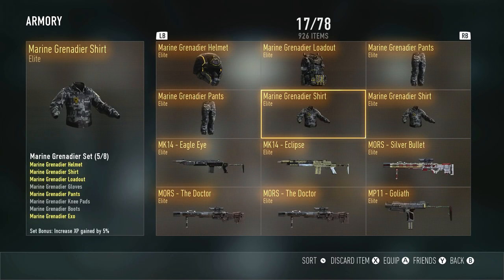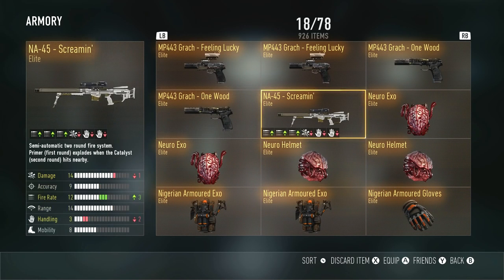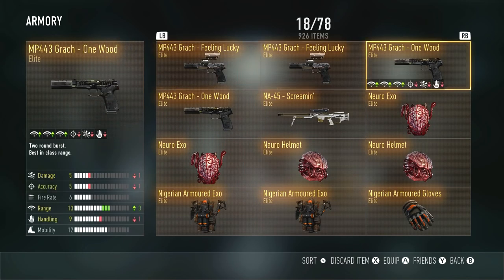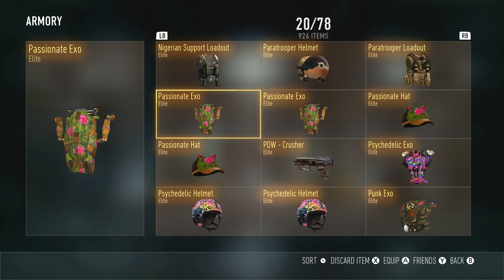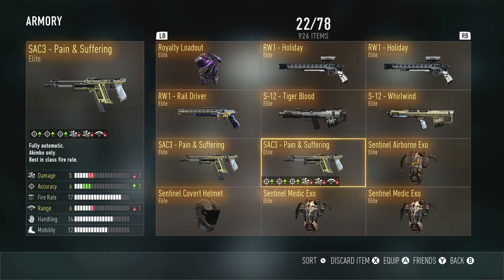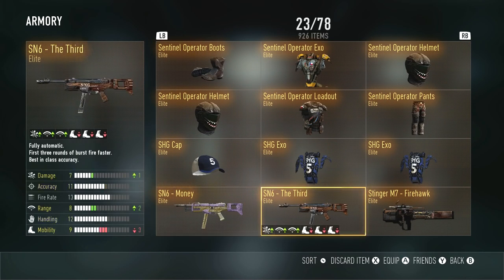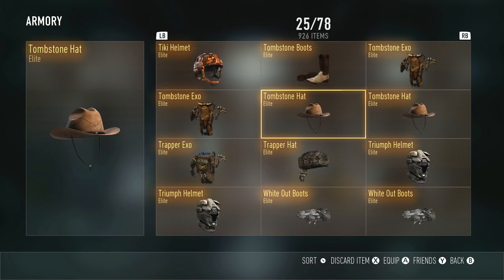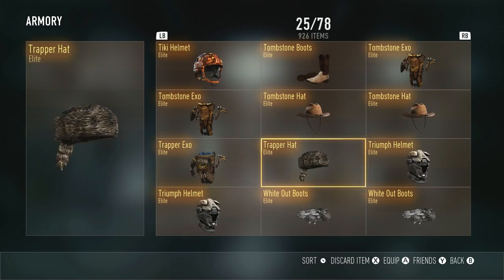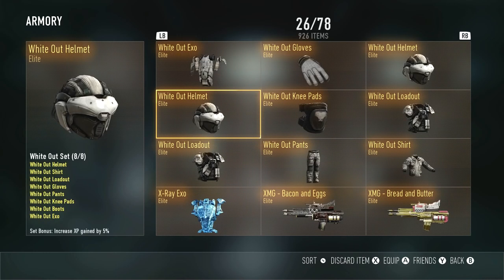We got the M1 Irons Outlaw — unfortunately I don't have the other one yet, hopefully we can get that soon. Both MK14s, both MOR variants. MP11 — I'm still looking for the Squeaker. I got the Screamin' right here, but I want the Ravager; I have it on my PS4 account. We're going to do videos on those NA45s very soon. The MP443, of course. A lot of gear rolling through. Both Pytac variants, a lot of royalty stuff. Both S12s, still looking for the other SAC3. We have the RW1 Holiday and Rail Driver. Both SN6s, both TAC19 variants. A lot of new gear on this page — the Tombstone and the Trapper stuff, and I'm really looking for that shirt to complete the loadout.